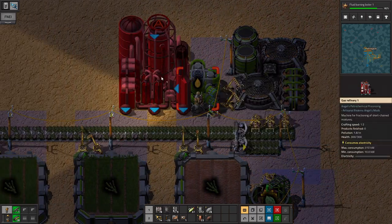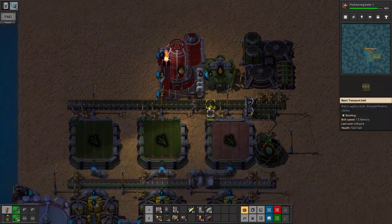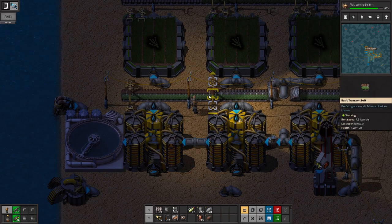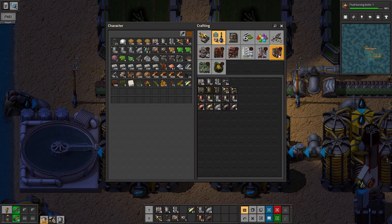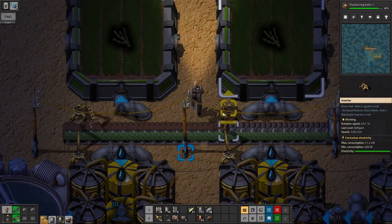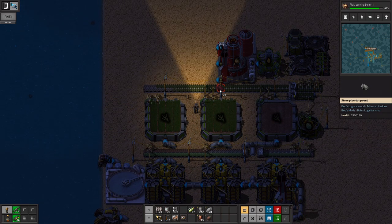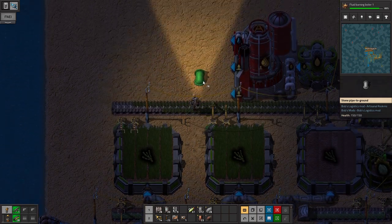But it is in there. There it is. Wowzer. That can go down there into the thingymabob with some overflow valves, so let's go ahead and do a top-up valve. Dang, I really would have liked this to all be facing the other way then. Do I tear all this down just so the fuel oil outputs on the other side? I don't want to do that, so let's just try and make this work.